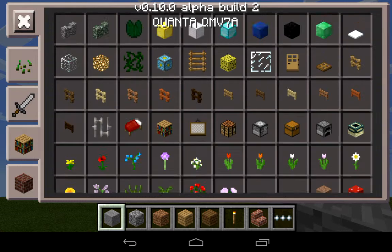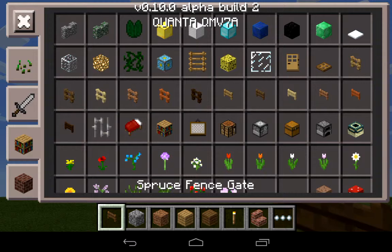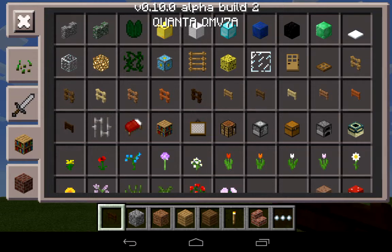There's not much in the way of new items, but as you can see we have all these items. We got the spruce fence, birch fence, jungle fence, acacia fence, dark oak fence, oak fence, spruce fence, birch fence, jungle fence, and dark oak.